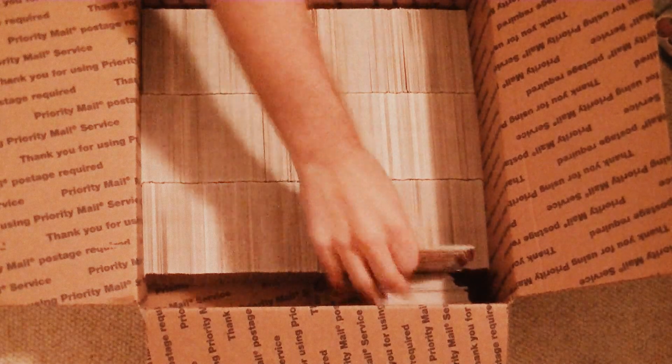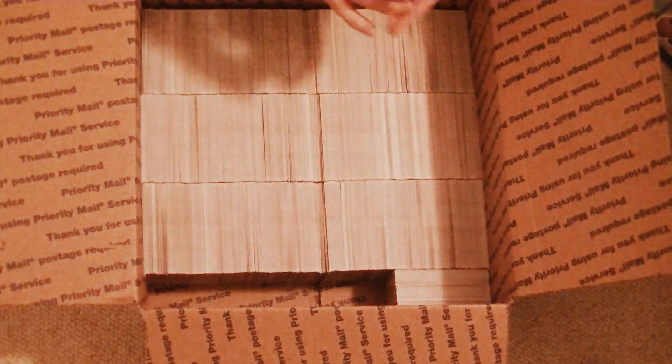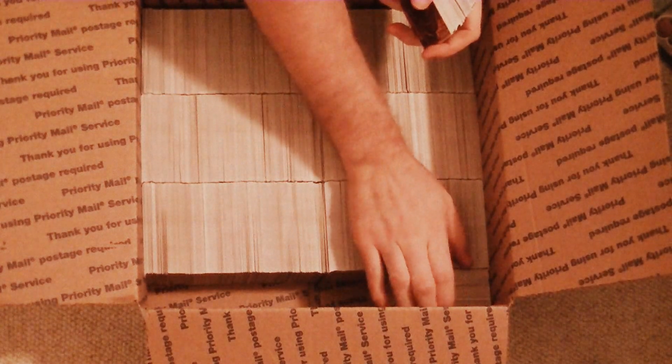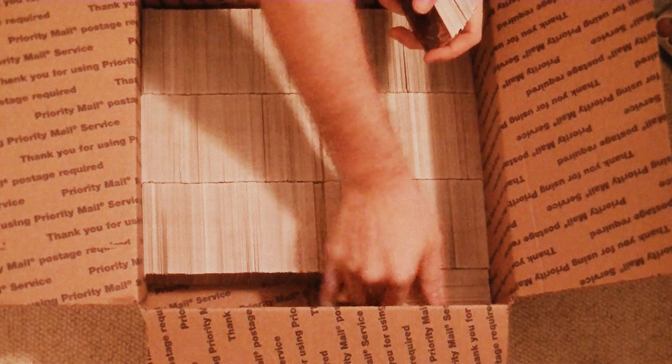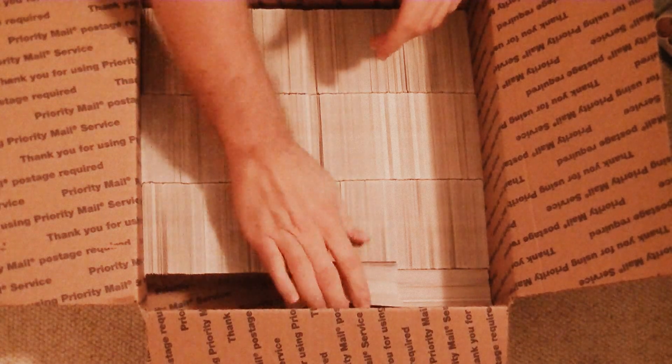Our first layer is done now. You guys can see there's three rows going this way. To fill in the space on the side, we're just going to drop cards sideways. And if you're not trading points with us and you're trading with other people, please write to us first to see if we can't beat their rates or give you a better deal on shipping.